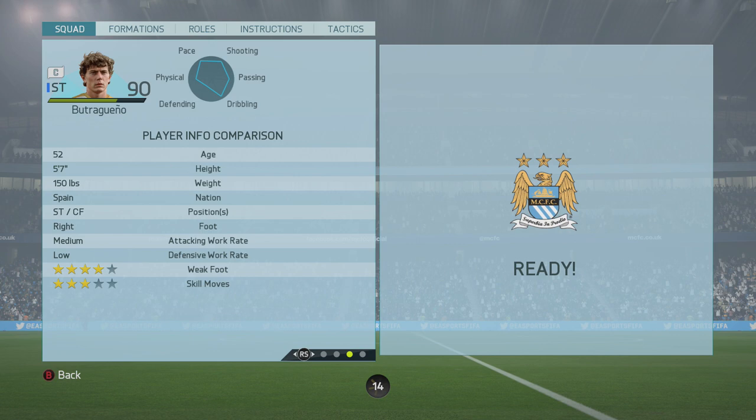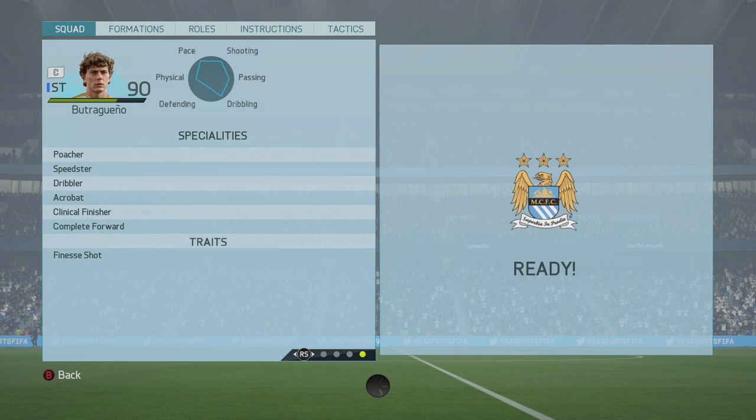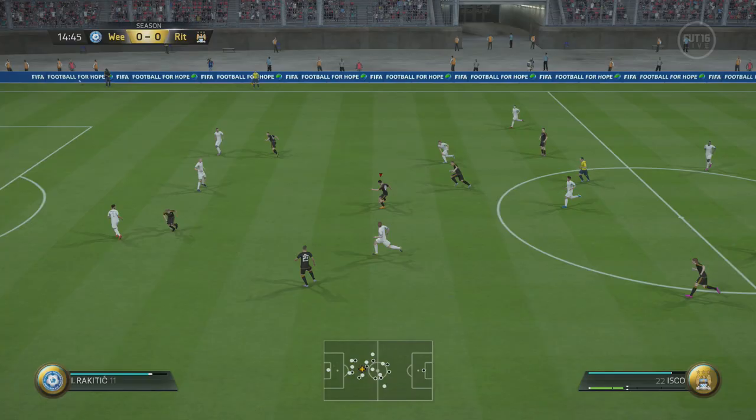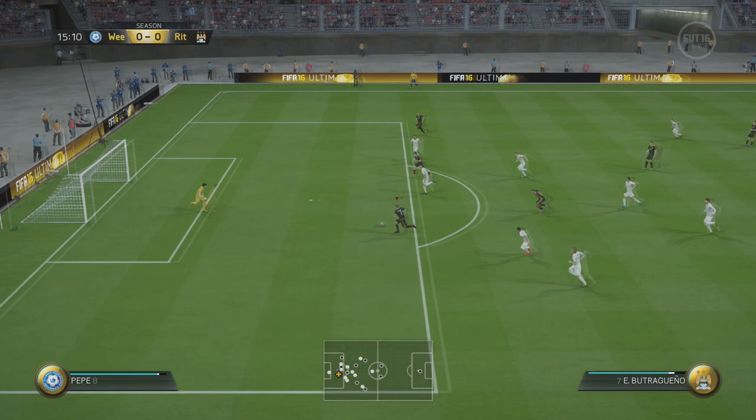He also has the Poacher, Speedster, Dribbler, Acrobat, Clinical Finisher, and Complete Forward specialities, as well as the Finesse Shot trait. This guy is super pacey and definitely knows how to put the ball in the back of the net. We're going to go ahead and take a look at some highlights and then get right into Butragueno's pros and cons.